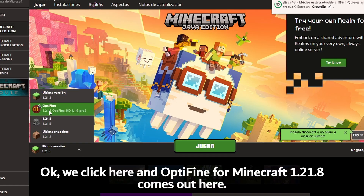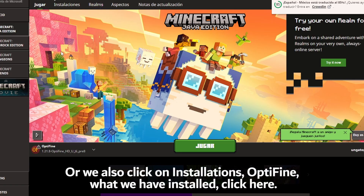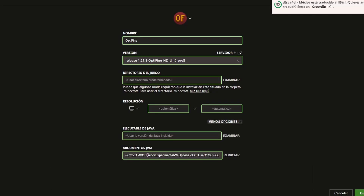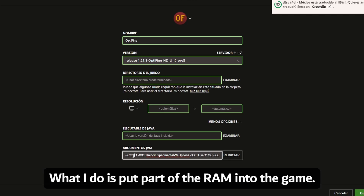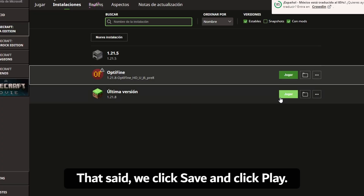We select the OptiFine installation, go to Installations, click on it, then click More Options. Where it says 2 gigabytes, I set it to 6 gigabytes — on my computer I have 12 gigabytes, so I'm allocating part of the RAM to the game. Never put all of your PC's RAM into Minecraft. With that said, click Save and click Play.